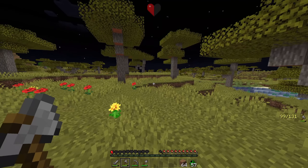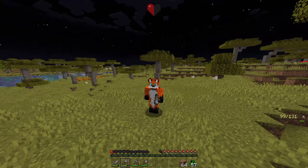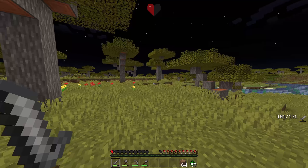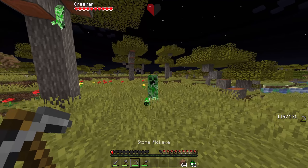So you can use this on creepers as well. With something like a sword, you sprint, hit it, then back away. It deals enough knockback that the creeper isn't close enough to you to explode, so you're able to hit it without dying.